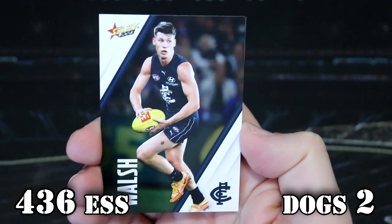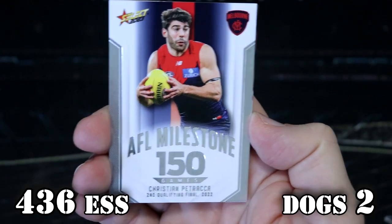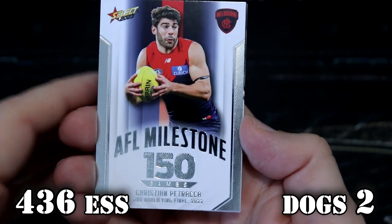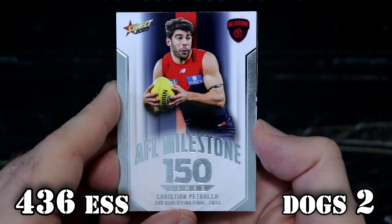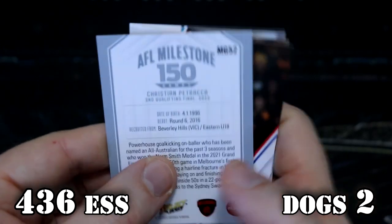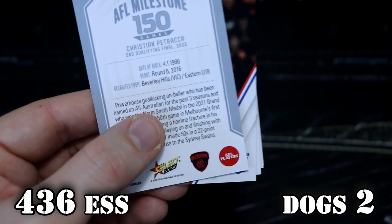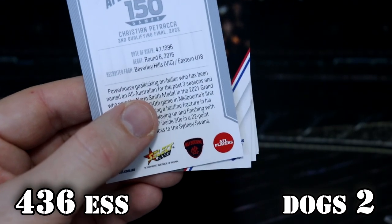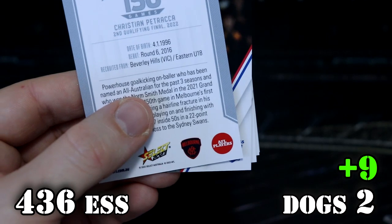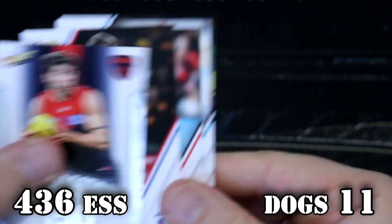Doggies pack now — let's see what the Doggies have. Oh, it's a milestone! Christian Petrarca, Melbourne — 150 games, which was the second qualifying final last year. Well done. Beverly Hills. I feel like we've had this one before, because I was not aware that there is a suburb in Victoria called Beverly Hills. The milestones are one every nine packs, so that's nine points. Doggies are now on 11.